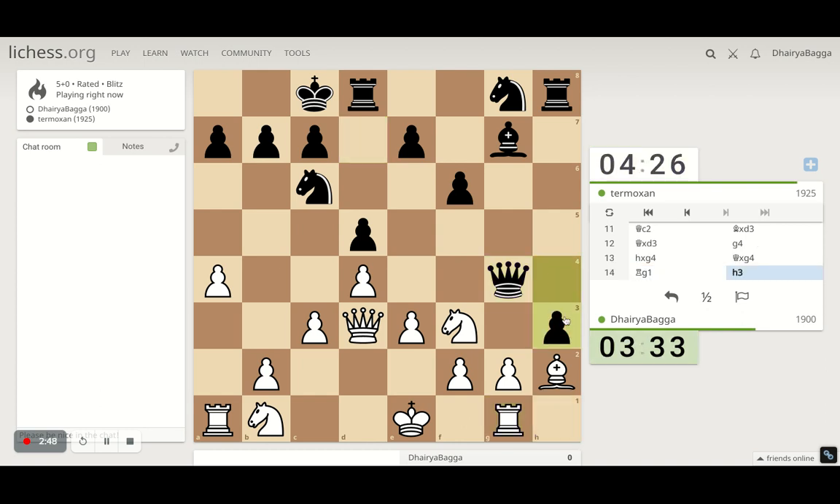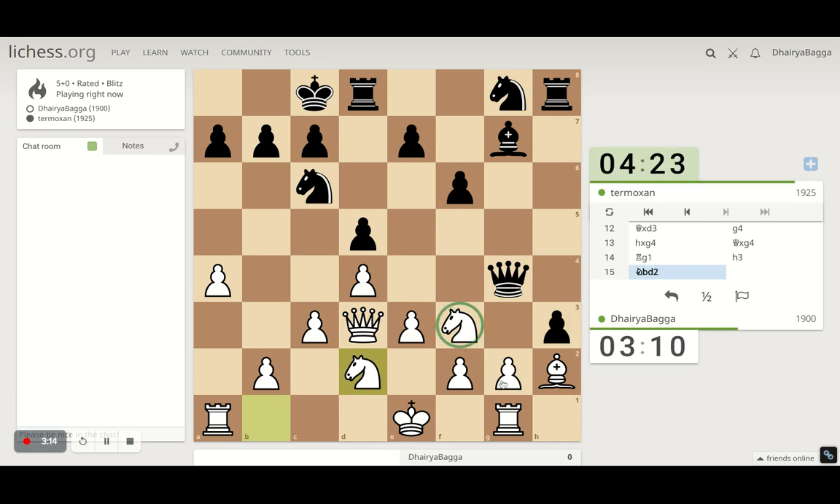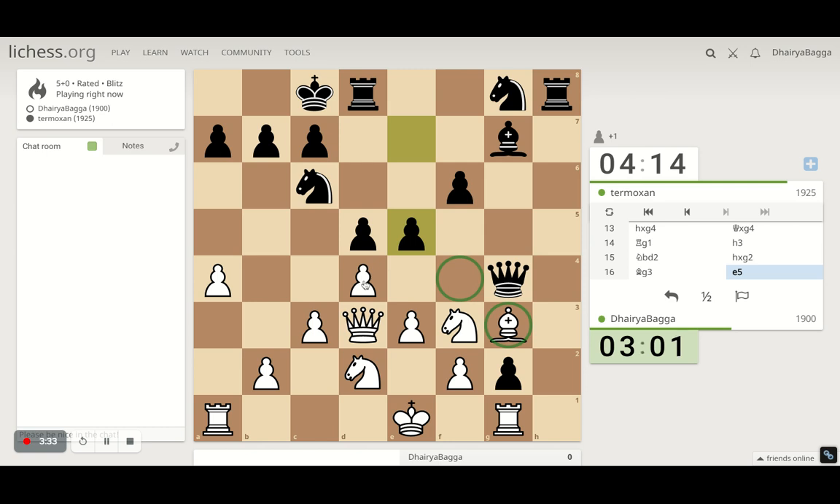He pushes the pawn forward and I can take, but then the knight is hanging. Can I just play the move knight to d2? That defends the knight — if he takes, that's okay, we'll just remove the bishop from here. If I place the bishop on f4 then probably it gives him space to move his pieces, so we'll keep it where it is.